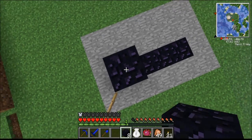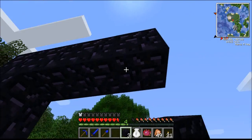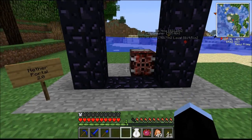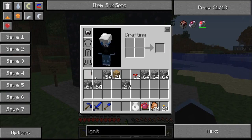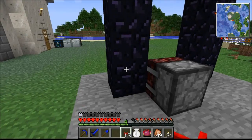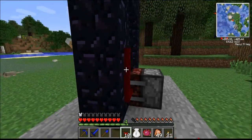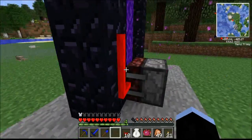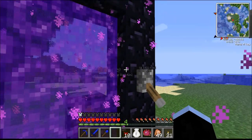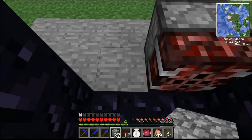We're going to build a nether portal like normal, and then we're going to place an igniter right there. I want this lever to be kind of at eye level, so we'll put it up here — and that's why we made this wire. This wire works like regular redstone, except you can place it on walls and stuff. That lever is on the opposite side from the redstone, so when I give this a signal, redstone lights up, the igniter ignites, and the nether portal turns on. If I flip this lever the other way, the nether portal goes off. Nice.